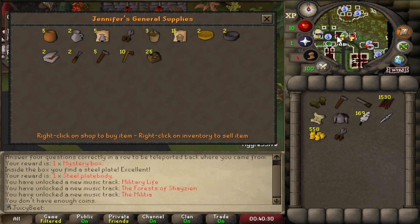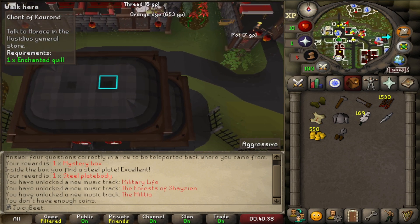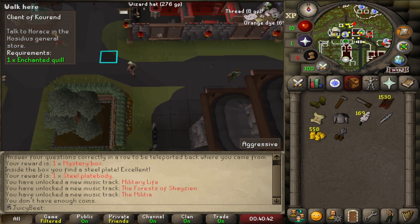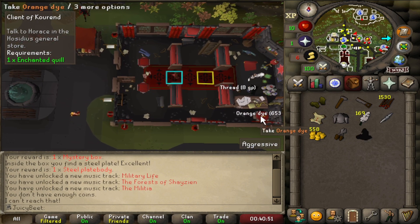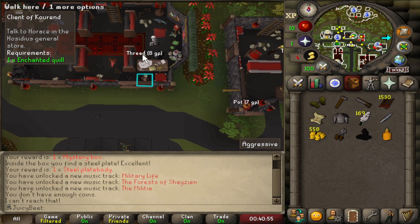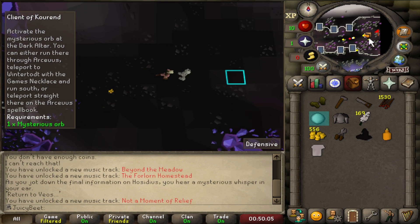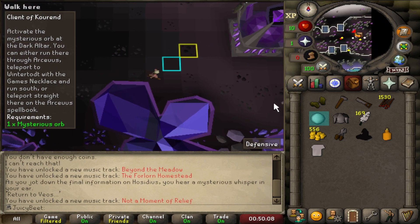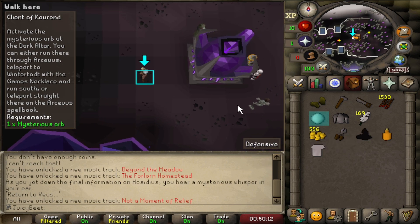We just popped into the bank on our way into Shayzien, and while we're here at Jennifer's store for the quest, we're also going to buy a pair of shears and then pop back into the building to the west just to pick up the chef's hat, the orange dye, and the black wizard's hat. Then head back over to Hosidius. We went back to Hosidius's shop, did that part of the quest, up to Veos, got the mysterious orb which we're now about to pop at the dark altar. And that's the quest pretty much complete.